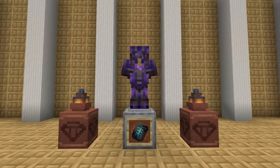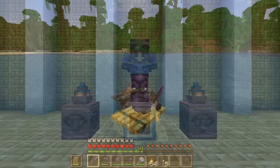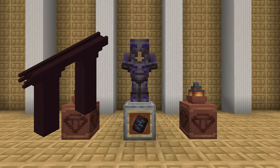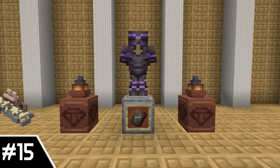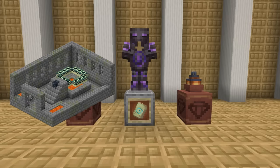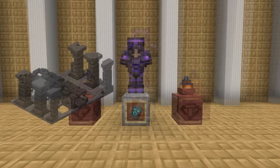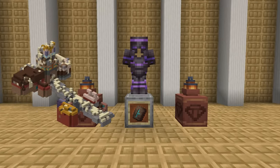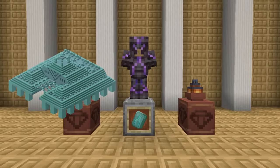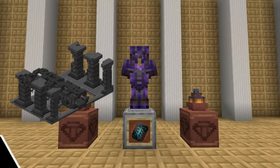Just like the pottery sherds, the trims all look different, so here's another mini-ranking. From worst to best: 16. Rib — Nether Fortress, like it the least because it blends with the color of the trim. 15. Shaper — Trail Ruins. 14. Razor — Trail Ruins. 13. Wayfinder — Trail Ruins. 12. Eye — Strongholds. 11. Snout — Bastions. 10. Wild — Jungle Temples. 9. Sentry — Pillager Outposts. 8. Ward — Ancient Cities. 7. Dune — Desert Temples. 6. Host — Trail Ruins. 5. Spire — End Cities. 4. Tide — Ocean Monuments. 3. Coast — Shipwrecks. 2. Vex — Woodland Mansions. And easily the best is 1. Silence — Ancient Cities. I like it the best because it covers a majority of the armor with a trim. It looks really good, and I'm super excited to get my hands on it. But it only spawns in 1% of Ancient City chests — Mojang, why?